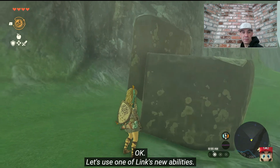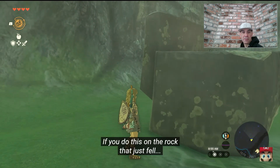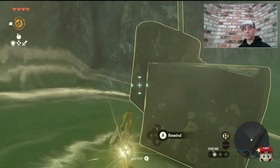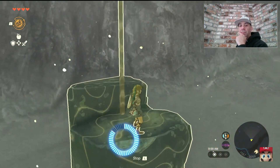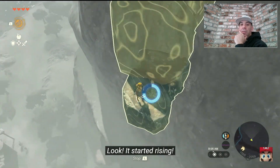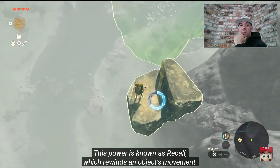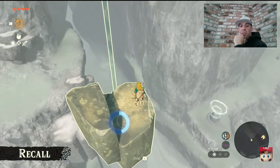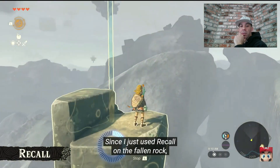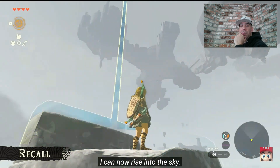Let's use one of Link's new abilities. If you do this on the rock that just fell... look, it started rising. This power is known as Recall, which rewinds an object's movement. Since I just used Recall on the fallen rock, I can now rise into the sky.